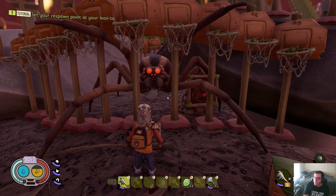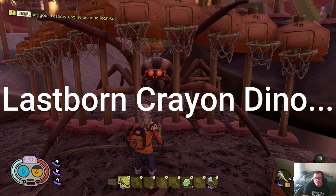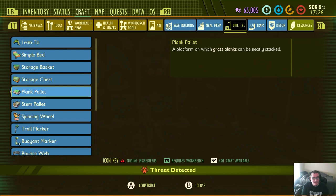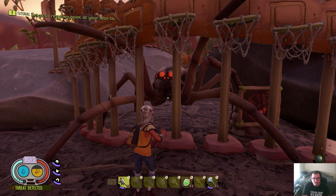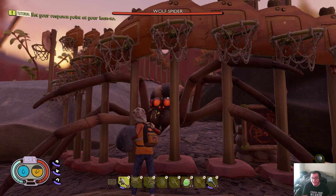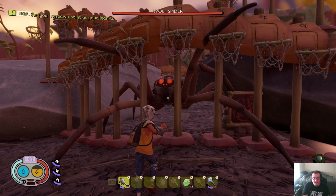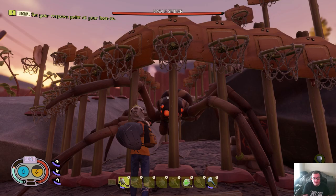Tip number four: in order to keep spiders in a safe containment field — credit to Last Born Canyon for this — to make one of these it is actually cheaper than it used to be. You now simply need two web fibers, two grass planks, and one weed stem. For some reason the spiders will not come through it and mostly won't attack you through it — you can sit and hit them. Be careful though, as occasionally they will try to hit you, so stay a little far away.